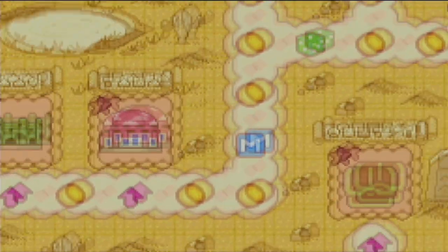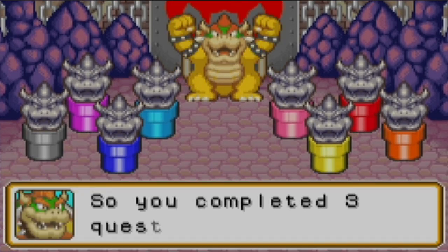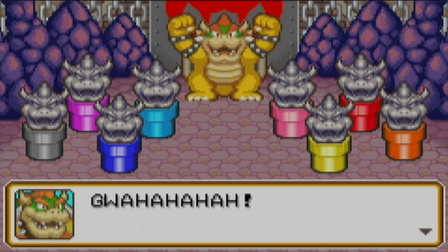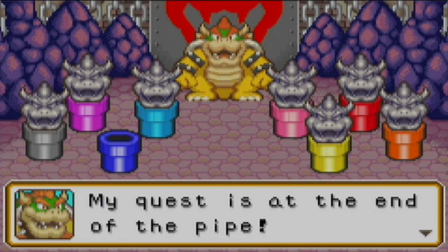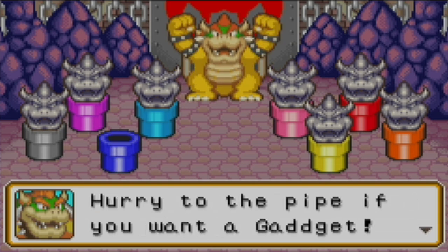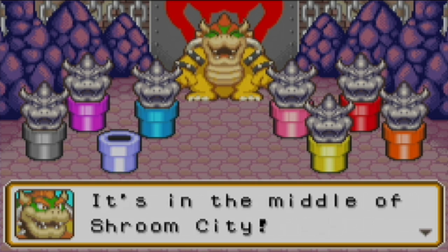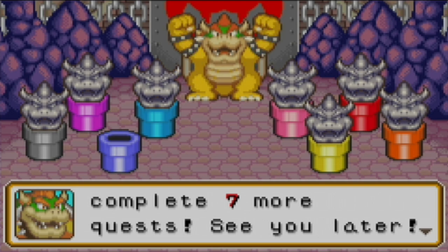Mushroom pool is defeated. Bowser: you've completed three quests, eh? Now you get to challenge me. Blue pipe — my quest is at the end of this pipe. We're going to battle in a sports game. Come to the Bowser pipe house. Hurry to the pipe if you want a gadget. It's in the middle of Shroom City. I'll let you get into the next pipe if you complete seven more quests. See you later.